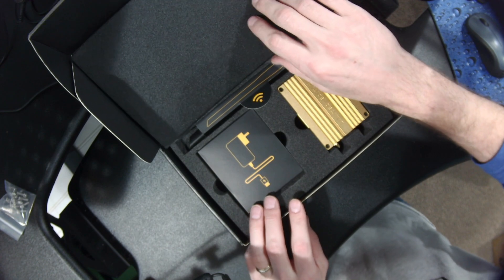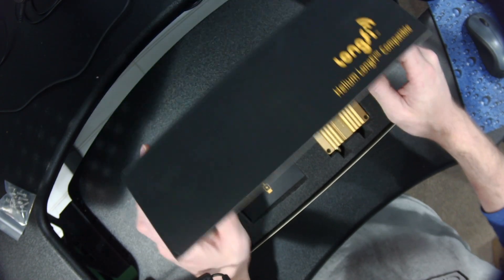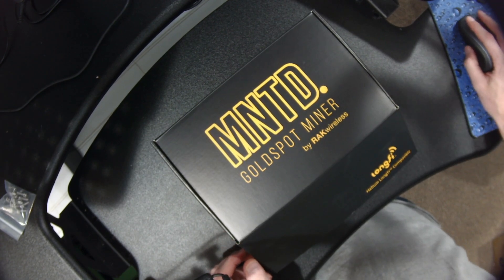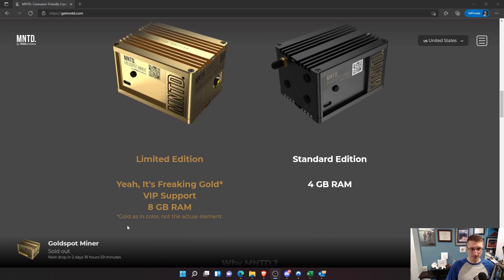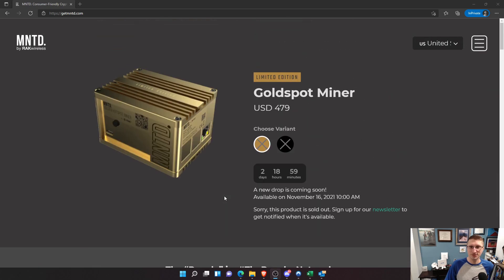There are no different antennas that you get for this. Again, it's just like the Rack V2, but it just has that extra RAM, which again just ensures a little bit more uptime for blockchain syncing. So that is the unboxing. Let's go to the website. Here is the website for MNTD. This is not on Rack's website — this is getmntd.com. You can learn all about the differences here. The Black Spot Miner has four gigabytes of RAM, and the limited edition Gold Spot Miner has eight gigabytes of RAM and is gold in color, not the actual element.